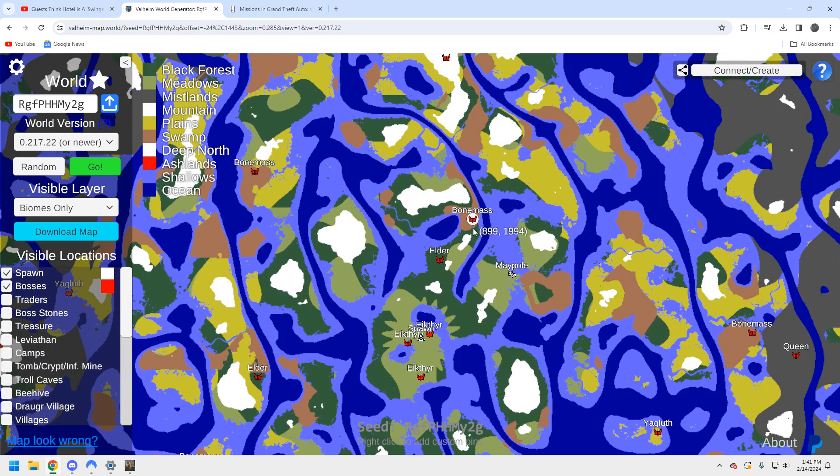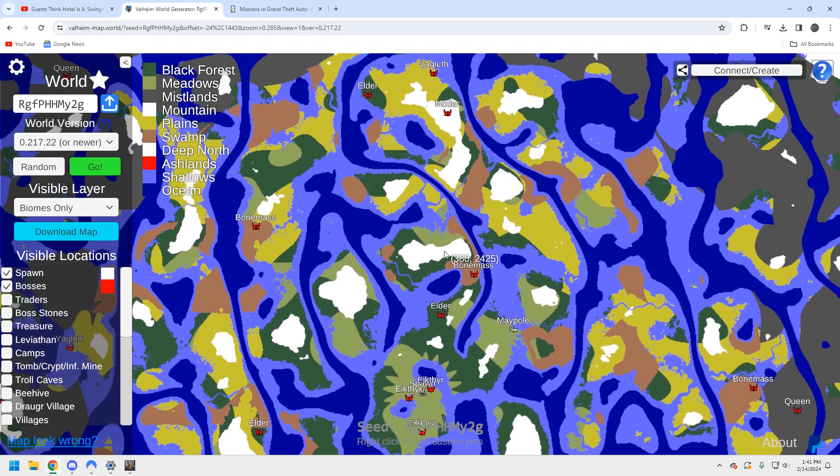Unfortunately the Queen is over here. It would be fantastic if there were a Queen up here, but you're heading north. The good news is you can run to all of the first five bosses — one, two, three, four, five. Remember you can run up this way, though you're going to have to go through the plains, which is a major pain in the ass.